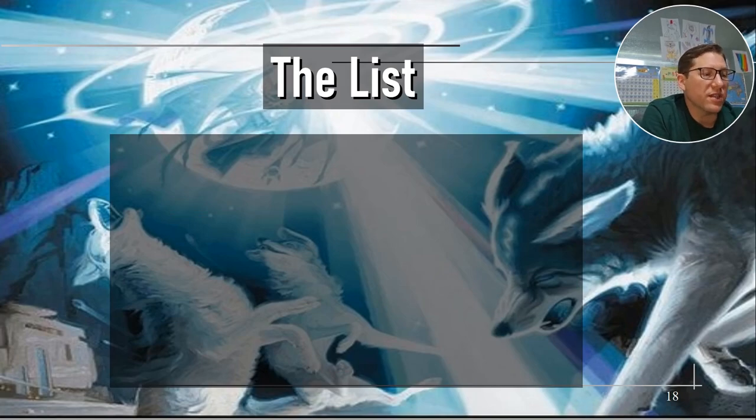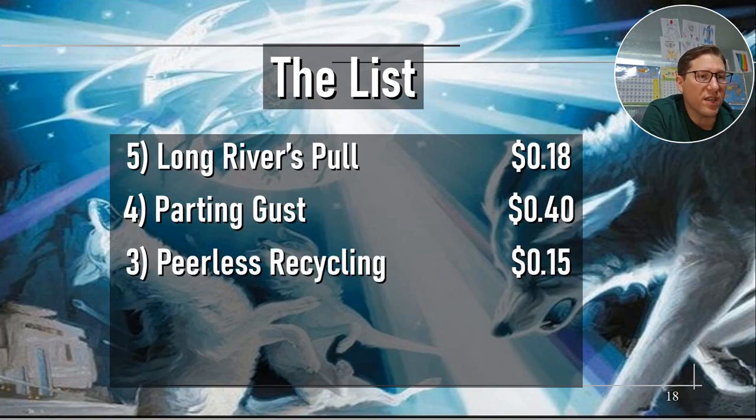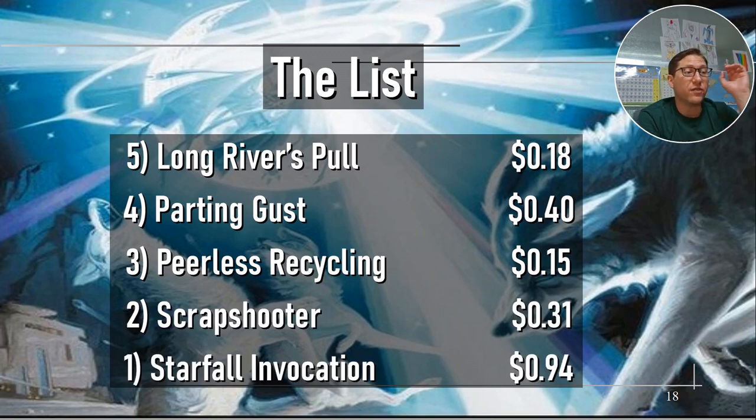The list: Long River's Pull 18 cents, Parting Gusts 40 cents, Peerless Recycling 15 cents, Scrapshooter 31 cents, Starfall Invocation 94 cents. Scrapshooter — that one is crazy. It's cheap. I have like four in my basket right now. Anyway, take it easy.